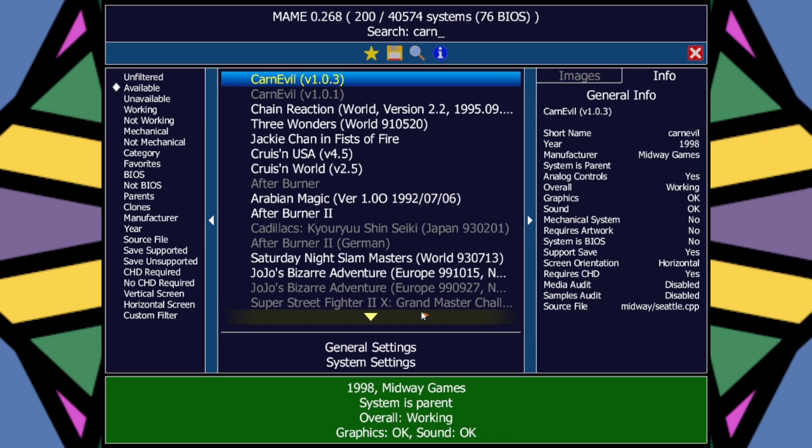Hello fellow Dazzlers and new players alike! Razzle here, taking a long trip through time as we do a MAME tutorial for lightgun games. We've done one in the past but it was for a different build of MAME. There are a couple things I also forgot to mention in that tutorial, so let's not waste any time and get right into it.